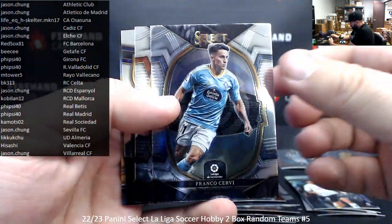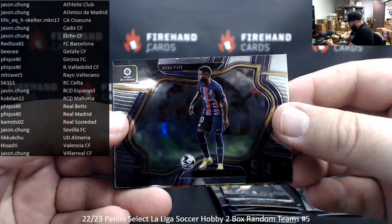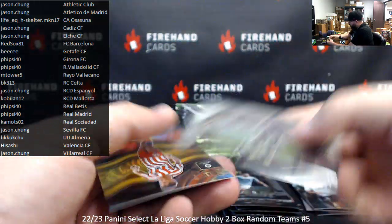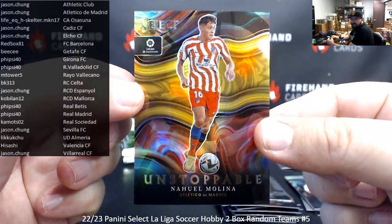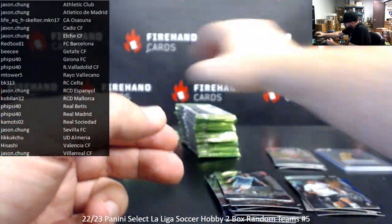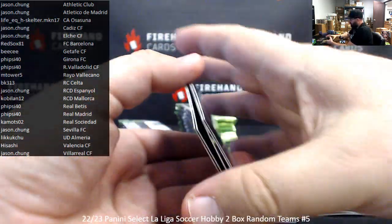There are only four cards here but I see a gold in there — a field level of Ansu Fati. Gold Unstoppable of Nahuel Molina, Atletico Madrid, Jason Chung — number 1 of 10.